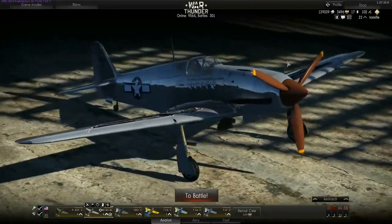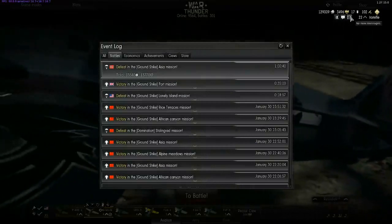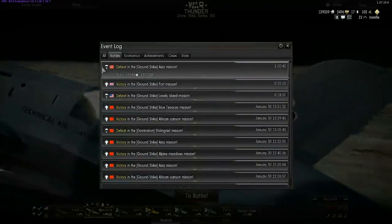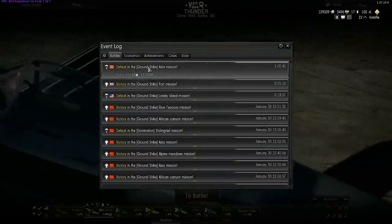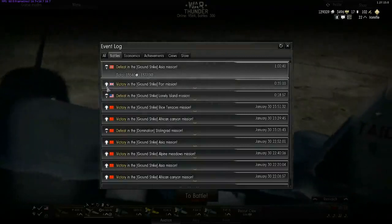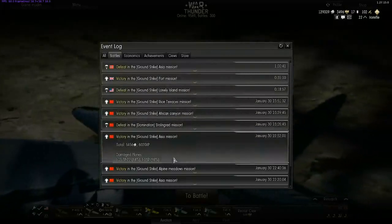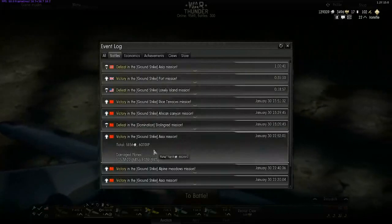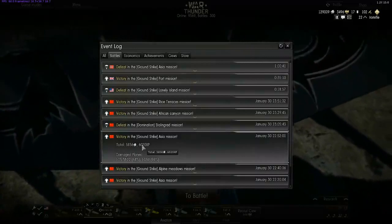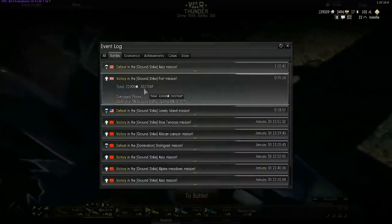You can always check how well you performed in previous battles by going to the event log, messages, and battles. My last battle was a defeat in the ground strike Asia, and I did earn 30,000 experience for that mission. In another game I only got 6,000 experience — I didn't do that well. But with a victory on the port mission, I got 32,000 experience.